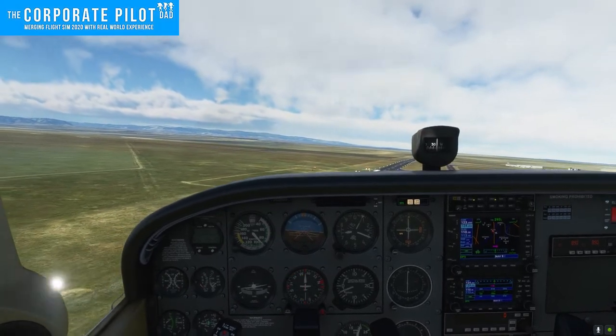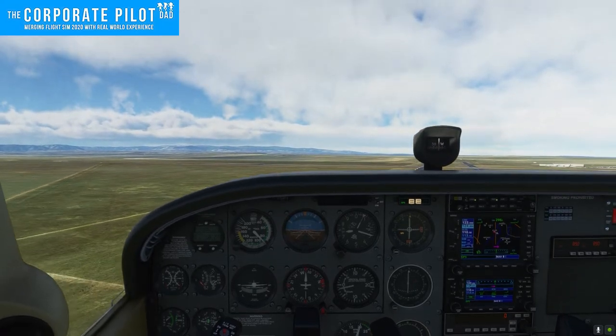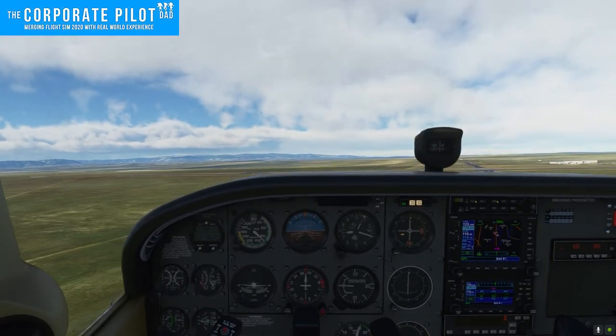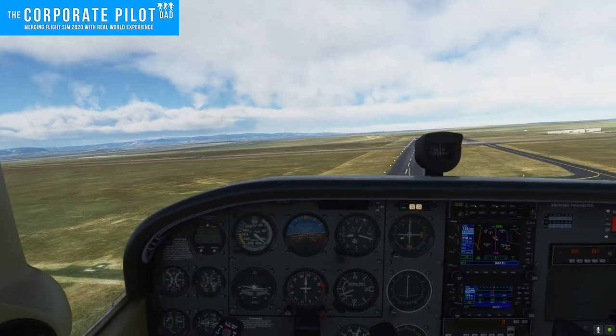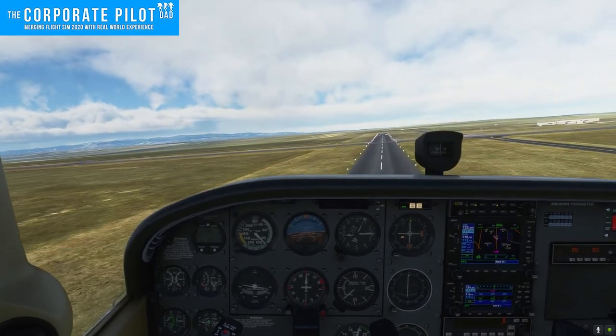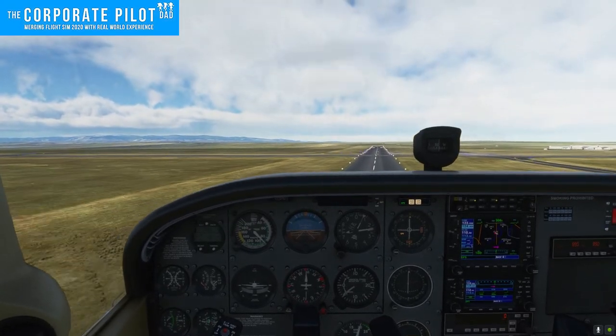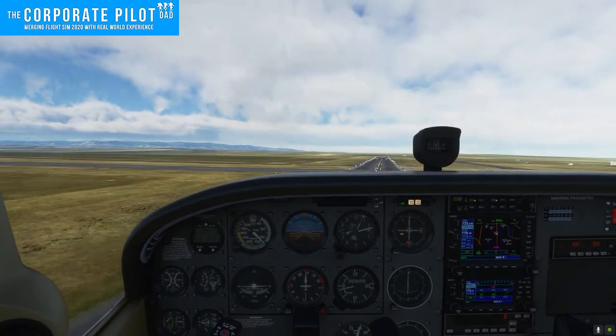There are two parts to this exercise. The first is crabbing into the wind, and the second part uses a combination of aileron and rudder to keep the airplane parallel with the centerline of the runway. In the first part, as we get over the centerline of the runway, we're just going to crab the nose of the airplane into the wind — simulating what we're doing on final approach.